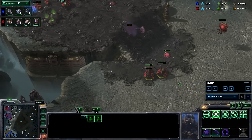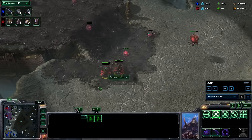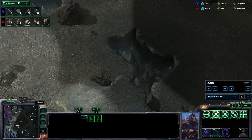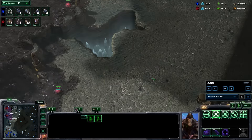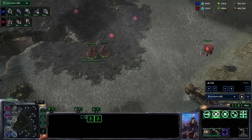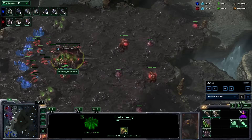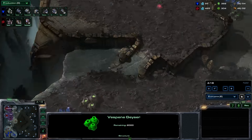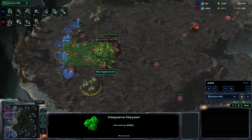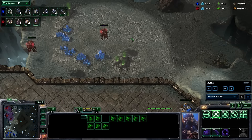Notice I'm spreading creep here. I know he spawned bottom left, so I'm intentionally going to focus my creep spread to getting it right here and right here. If you're above Platinum, remember to spread creep out here too. If you're a low-level player, just focus on getting the creep to his front door. Like I said, get your lair with your next hundred gas, and then I'm going to take these other gases and go into two hatch muta. Here's where the crux of the build comes in.